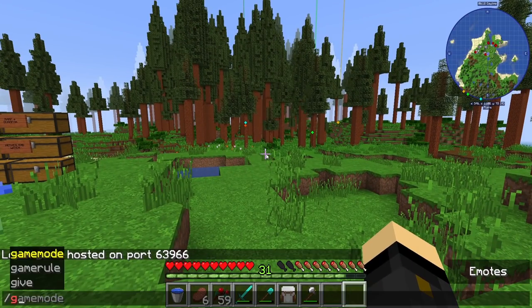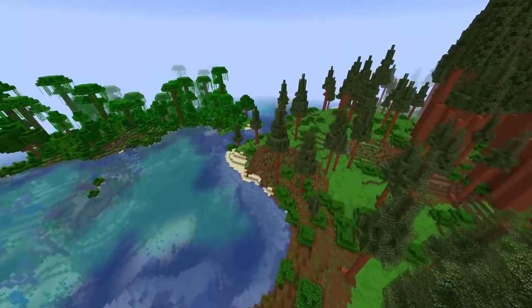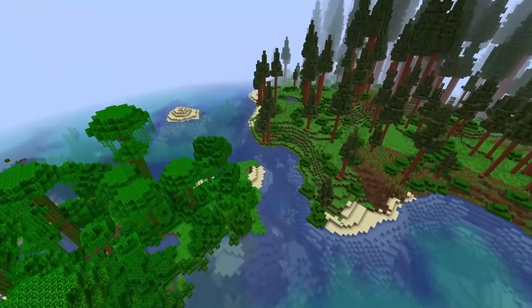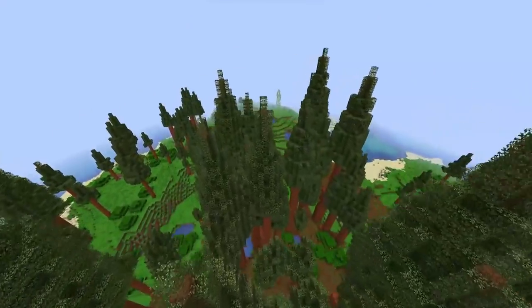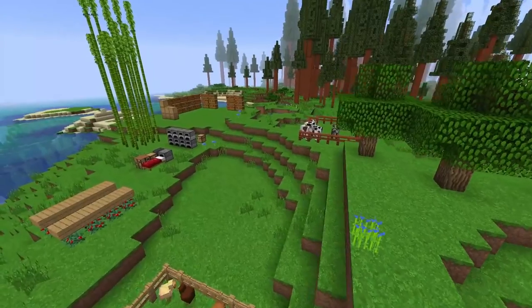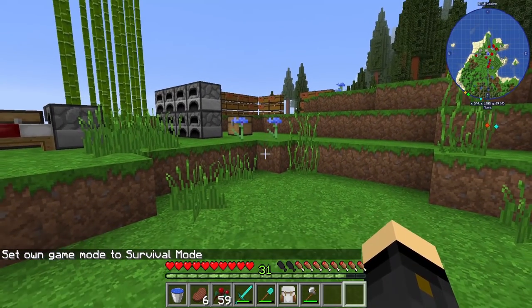If you press Escape, open to LAN, put Allow Cheats to on, then do slash gamemode spectator — you can fly up and have a look around. If you think you've found the perfect place to live, take a second to look around, because you are going to be there for a very long time. We're making a pirate's cove colony here. Using spectator mode really allowed me to fly around this island and confirm it was right before I got started. When you're done, go slash gamemode survival — just don't do that when you're high up in the air.